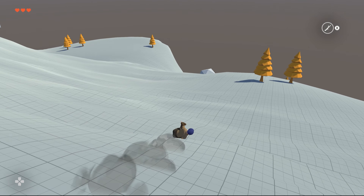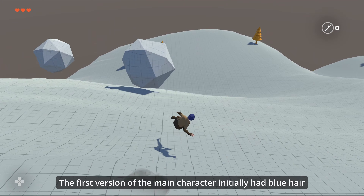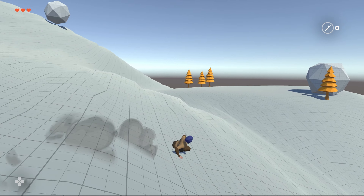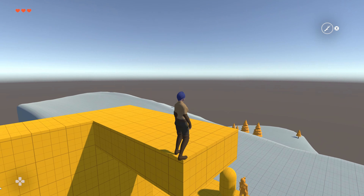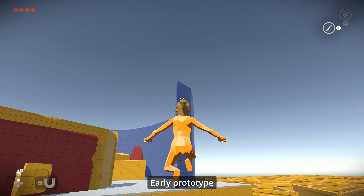I mainly worked on the control and movement set of the main character. She can slide down slopes and receives an initial speed boost for each slide. Depending on the slope, this allows for much faster movement than simply running. In addition to sliding and climbing, she can now perform wall jumps to reach otherwise unreachable areas. I also created a first prototype for a grappling hook, but I'm not sure yet if it will fit into the final game.